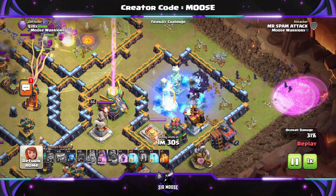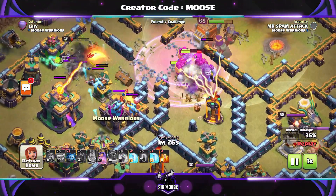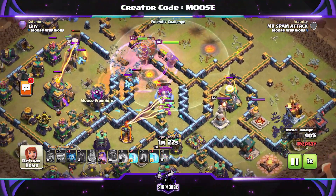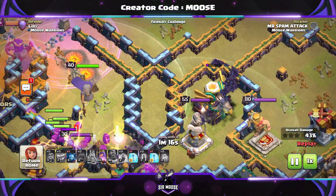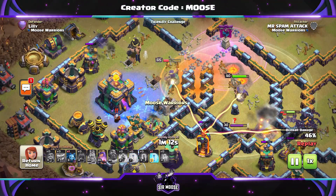Now guys, we're not going to get three stars here. But can we manage to get two stars? The enemy clan castle troops are out — three super minions, I don't like to see that. The yetis are doing a great job, there's logs flying everywhere. One just flew through the window and hit me in the arm! Be careful guys, be careful of log launchers in real life — watch out for those logs flying out everywhere.